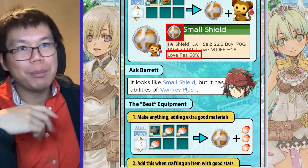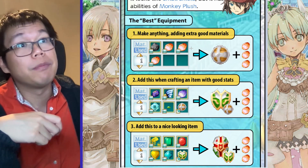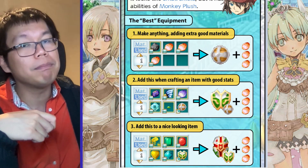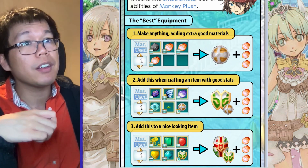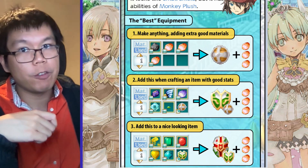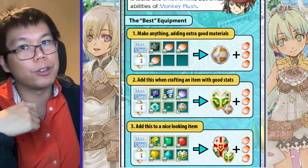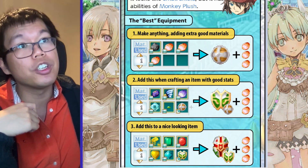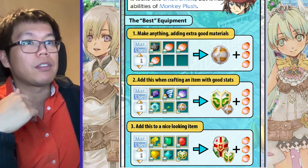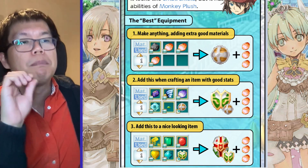As for how we can use this to make the best equipment, it's a three-step process. First, we make anything — anything really bad. We're going to make the small shield with three good materials we want to use, so here we'll use fire scales for simplicity. Then we're going to take this small shield with the three fire scales and put it in when we craft a recipe with good stats. These five are the recipe for the rune shield, and we put in the small shield from step one. If done properly, we get an item that looks like a rune shield but with the stats of a small shield, which is pretty bad.